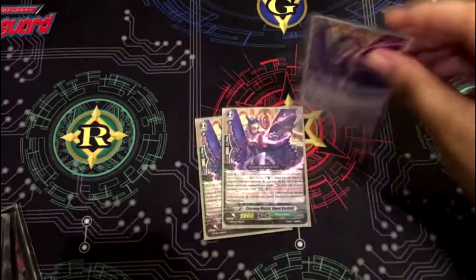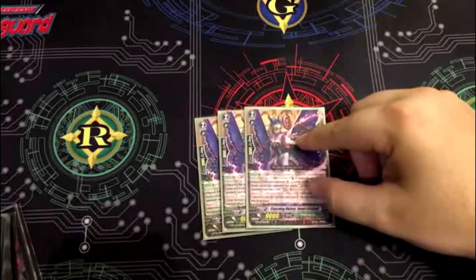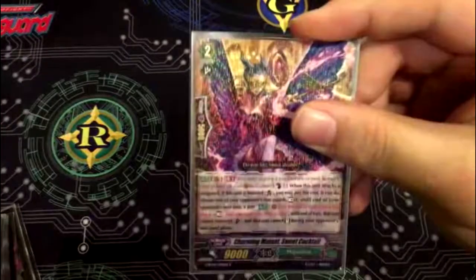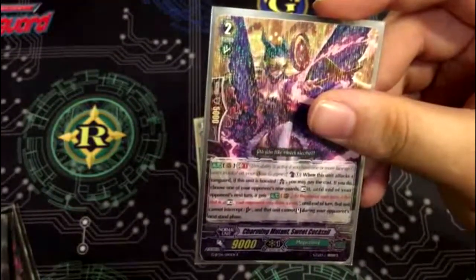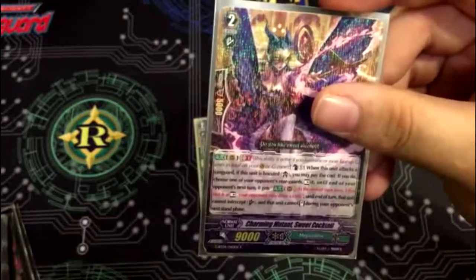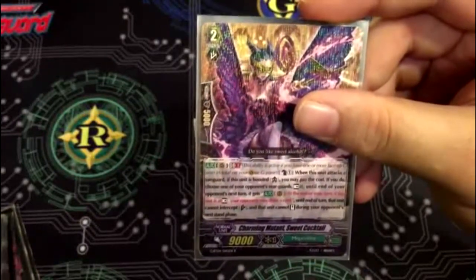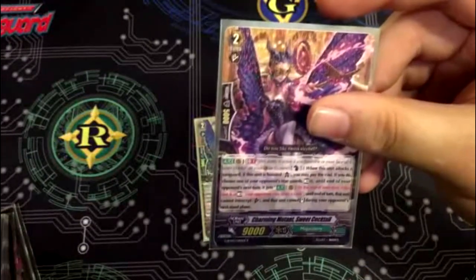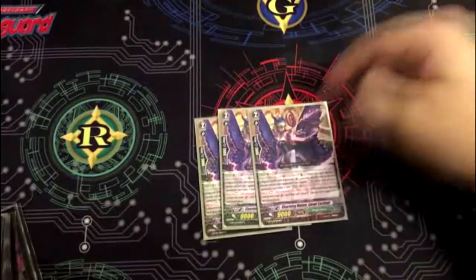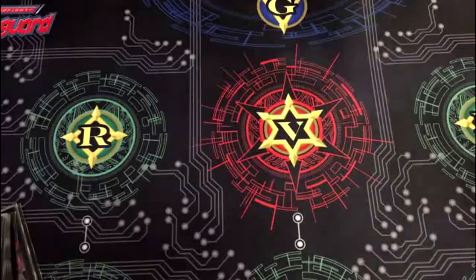Grade two, Sweet Cocktail. I wanted to run the other one — when he's on place, you stun, and it does the same thing but only on place. With this one, if you're able to keep it there, you can keep doing this skill over and over. When it attacks and it's boosted, choose one of your opponent's rearguards and rest it, and that unit gets the skill at the end of the turn — if it's at rest, you draw a card. So when the opponent's unit is still at rest at the end of the turn, you draw a card, it can't intercept, and it cannot stand during their next stand phase. It stuns and can lock down a column, with potential draw at the end of the turn.